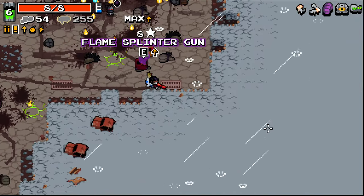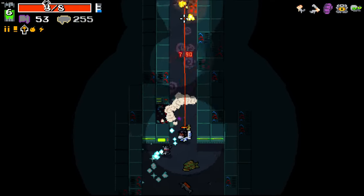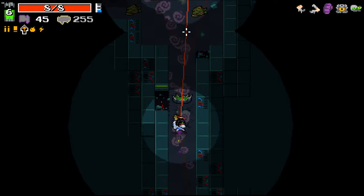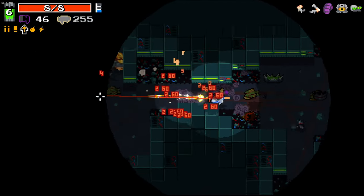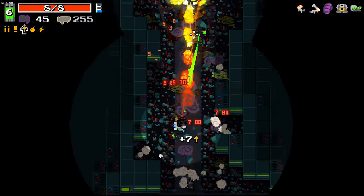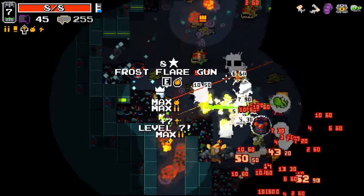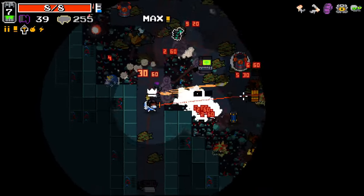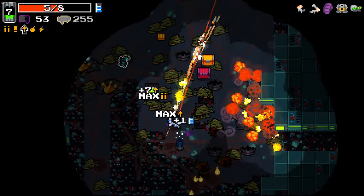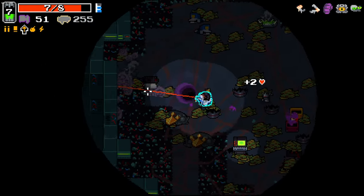Flame splint again - yes please! This thing's very strong, I'm liking it. I guess it is kind of worth it - if you can survive the early game you can get a good gun early on and then switch off of it. I guess that's the play really. I'm also getting a lot more curse chests, I'm noticing. Bouncer plasma gun.